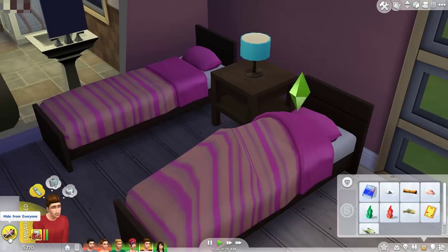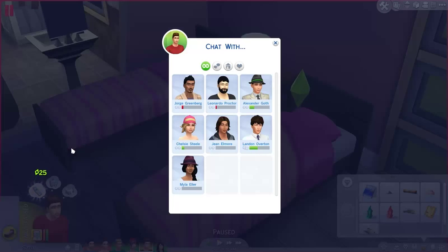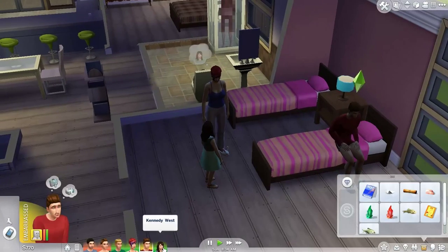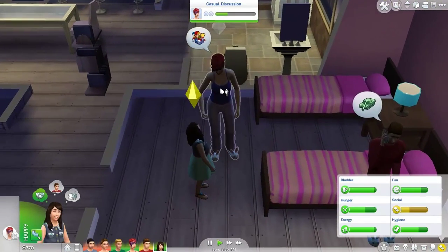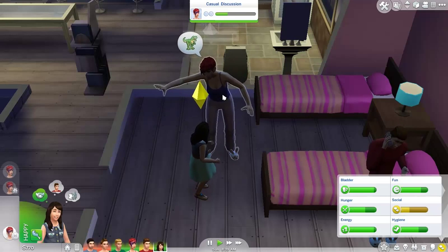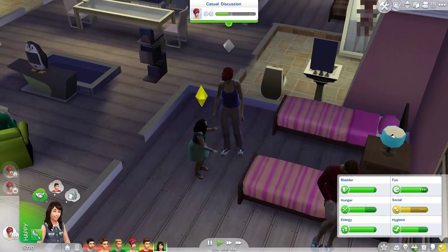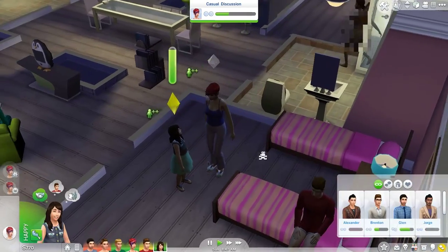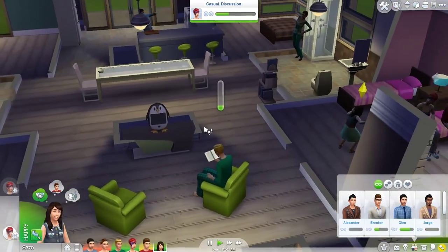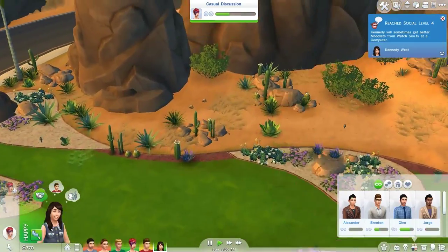Let's see what else we need. We can call Landon and pretty much vent out our frustrations. She needs some social, so maybe they can have a favorite animal conversation, make a silly face, and enthuse about the outdoors — hopefully that's gonna improve their relationship. And they're multitasking, you guys, it's freaking amazing! Kennedy has leveled up the social skill to level 4. Awesome!